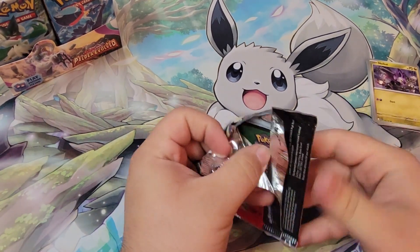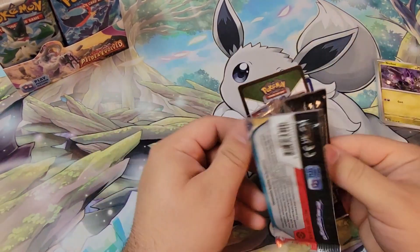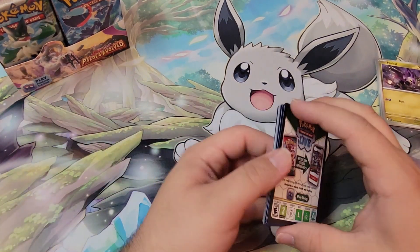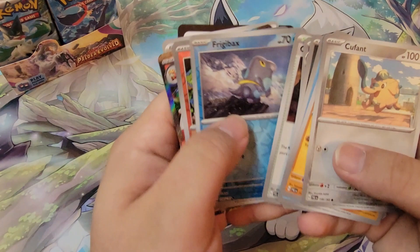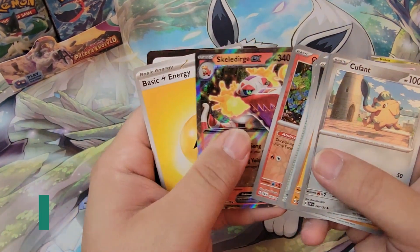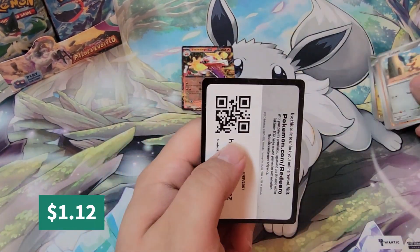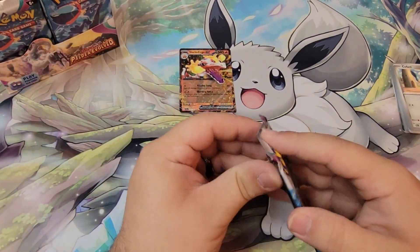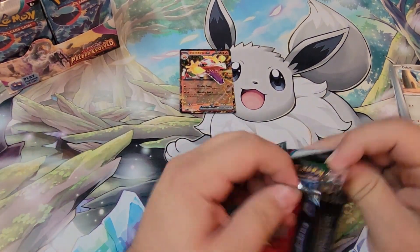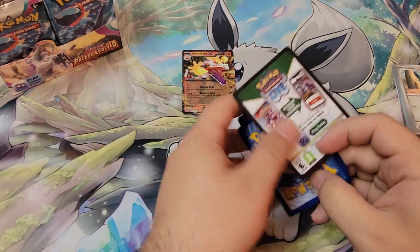Enjoy a full booster box worth of codes, and share them. Oh we got something already — I'll pull these up a little higher here for our review. We got a Skellid Dirge EX. I'm not going to separate these right now on camera. I'm just going to pull the EXs and holos and all the other fun stuff in the set off to the side.